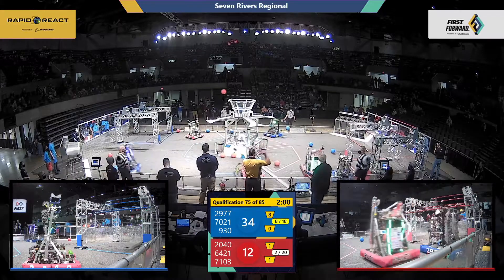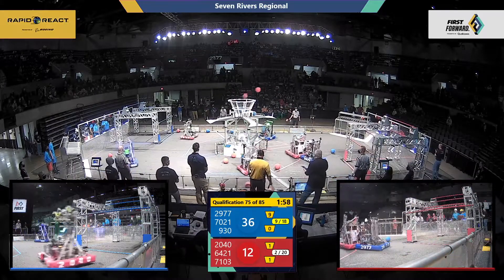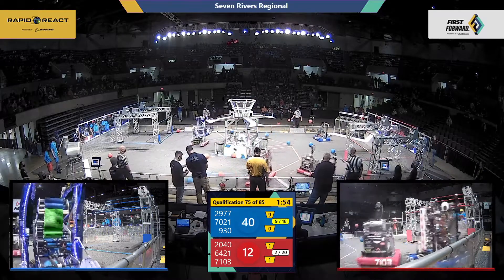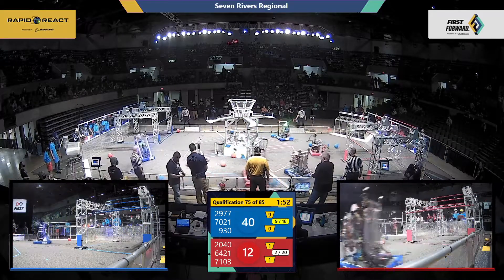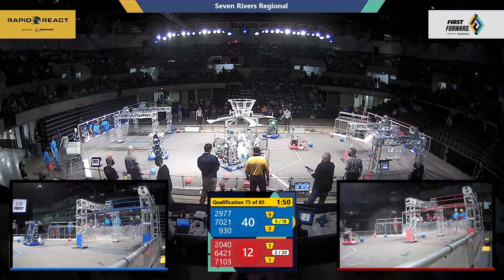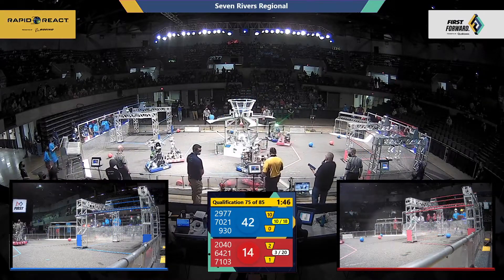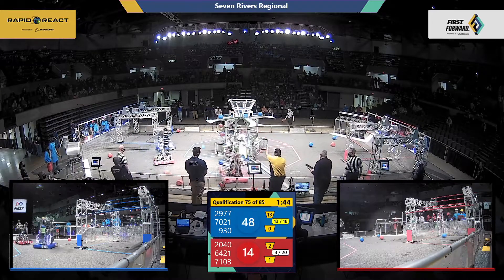Looks like they're coming down to play a little bit of defense against 64-21 — that's the Warrior Bots. 930 Mabonago Bears, they're lining up for a couple of upper hub shots. Theirs goes in. TC Robotics, theirs go in for the blue alliance as well.